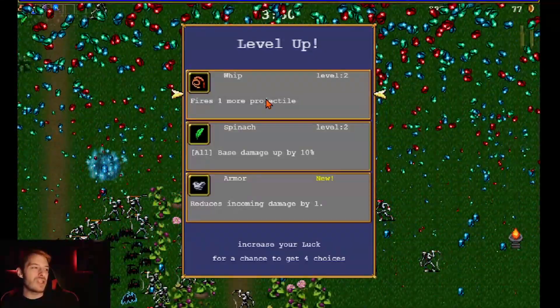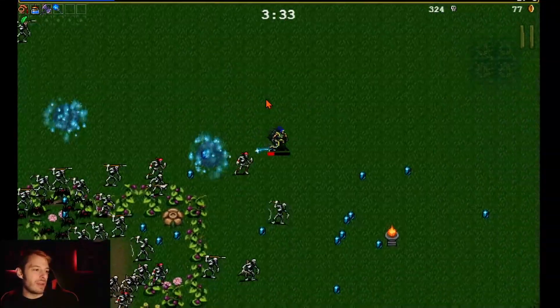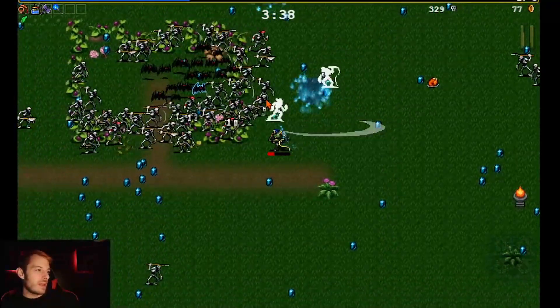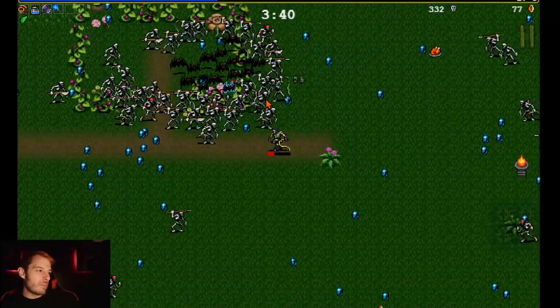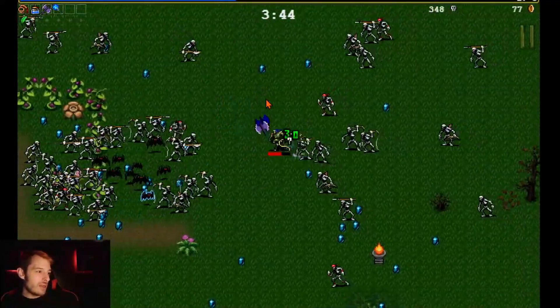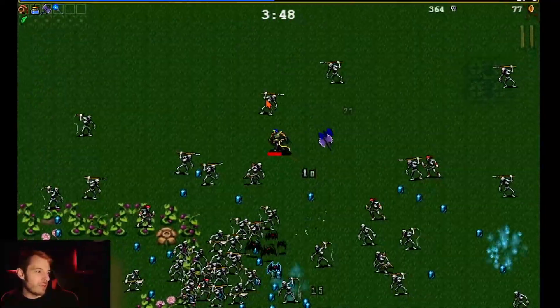We'll get the whip — or spinach for 10% more damage. I'm going with whip; now our whip should go off a little bit more often. More whip more often makes sense to me. Let's grab that chicken — chicken heals you.